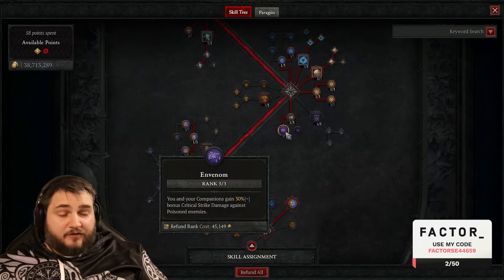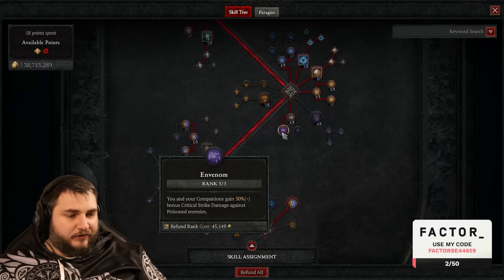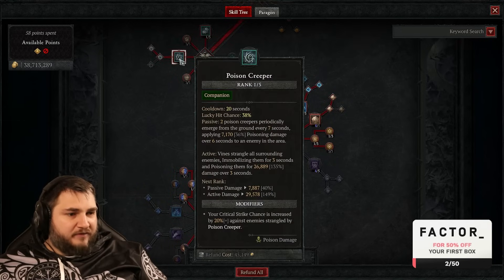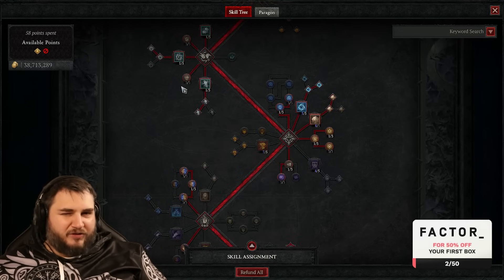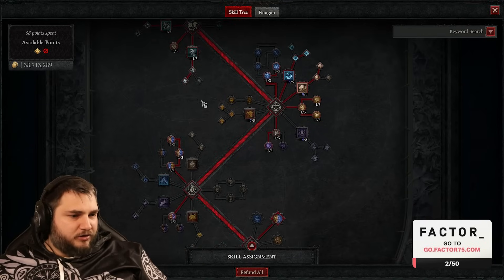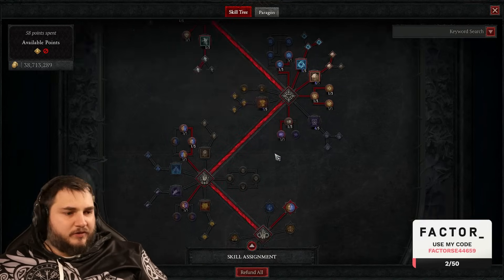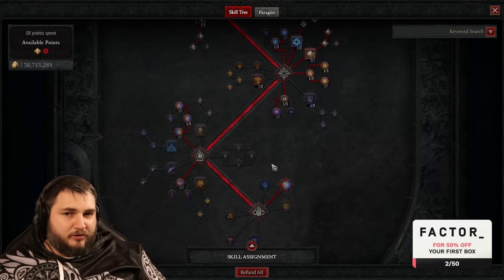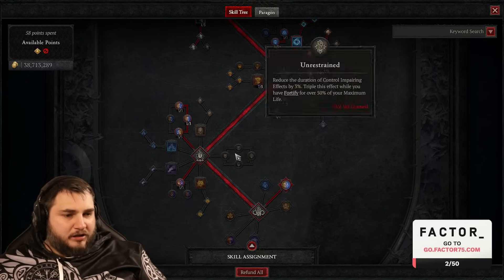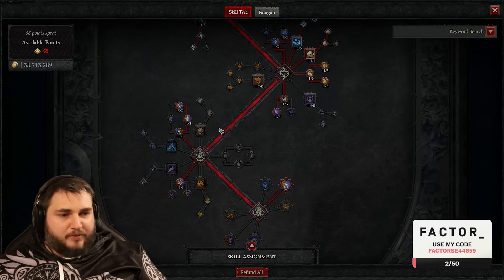Poison Creeper is passively hitting enemies, so bosses will always be poisoned. We don't have the passive that resets the cooldown, but we can use it occasionally and bosses will still reliably stay poisoned. I have Resonance and Quick Shift maxed out — when you're spamming basic attack and boulder you'll often get those bonuses, though sometimes you just want to spam boulder.